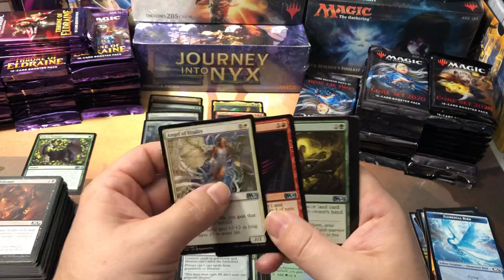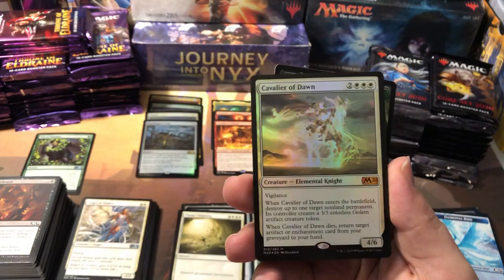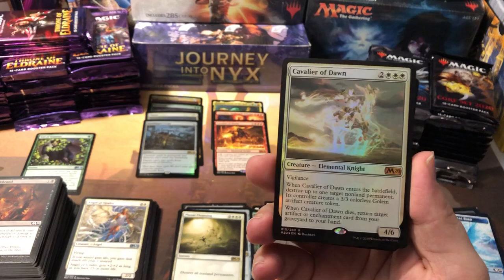Planar Cleansing — destroy all non-land permanents, good old board wipe. And a foil rare again — a Cavalier of Dawn foil rare. It's the least valuable of all the Cavaliers, but it's still a couple bucks, so the foil is probably a few bucks. Another foil rare.